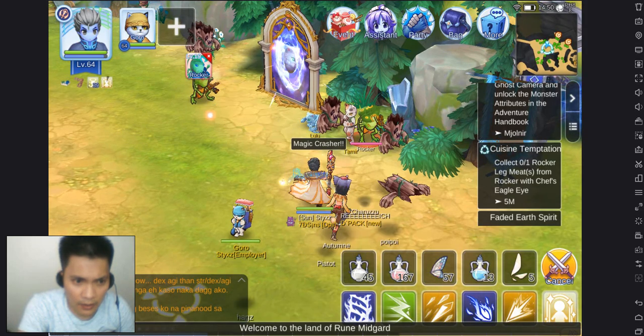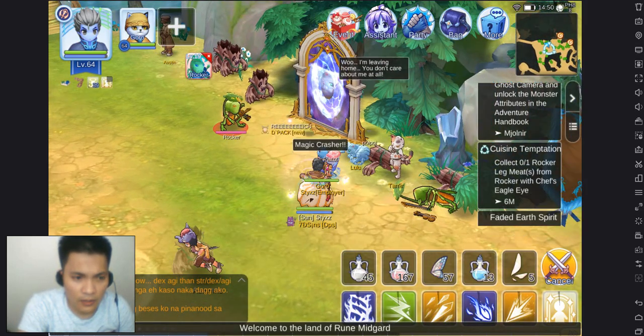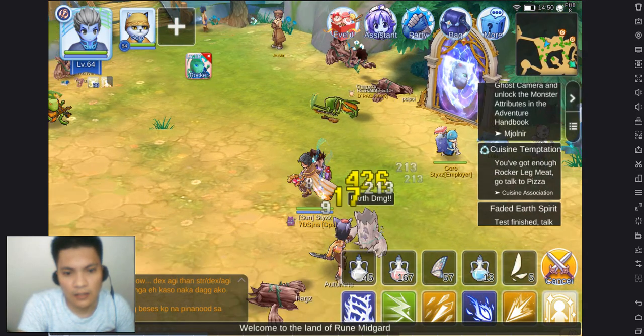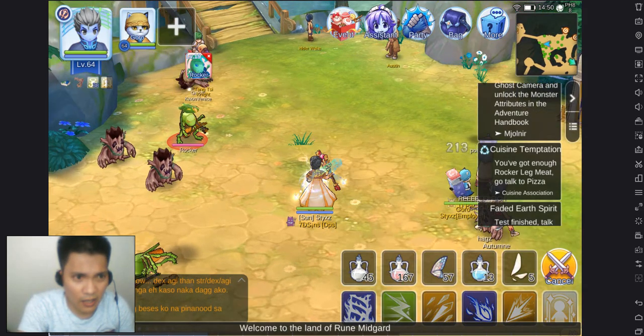Let's use it — 40 seconds. So within 40 seconds you need to get the Rocker Leg Myth. I wasn't sure if it would drop, but see, it did drop! That's it, that's my guide for today.